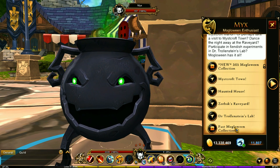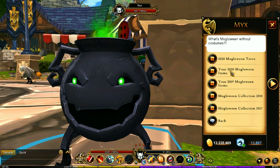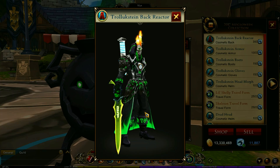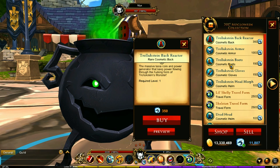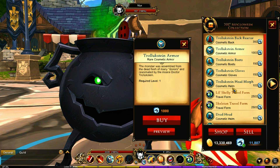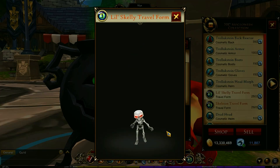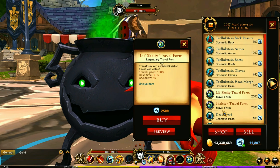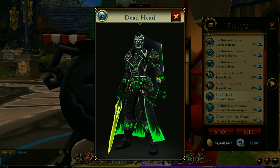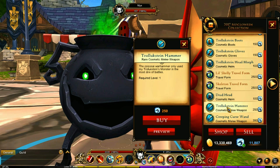We'll be getting to those in a minute. You do have some past Mogloween collections, and in here you do have a trove as well. You have the Mogloween collection 2017. That's the back piece; you've got the armor right there — this is the Trollenstein armor — and then the head, which is pretty cool. I actually have this one; I bought it. My cousin ended up buying this one too, which is really cool. You've got the dead head, so if you want to be a zombie, perfect.